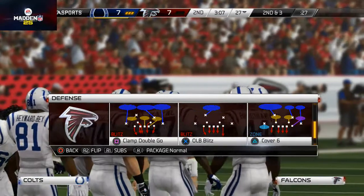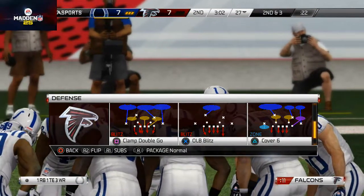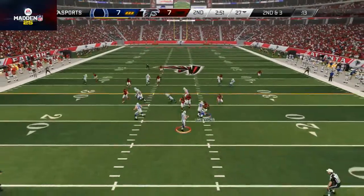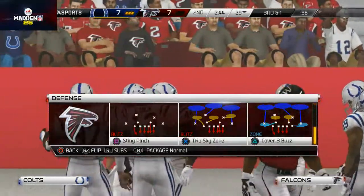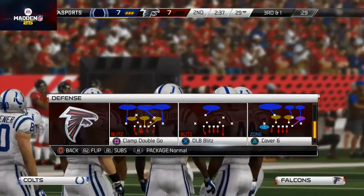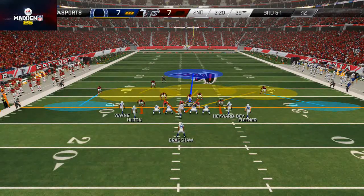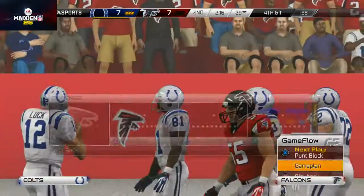Depending on what he comes out in, it might be the clamp double go or the sting pinch. He's going to stay with that three wide receiver look — I'm almost confident he's going to throw. I make some adjustments. He ends up running a screen but we had contain over there, and Croy Biermann did a pretty good job shutting down the screen pass. Third and one — prime time situation for the clamp double go. We're dropping flats on the outsides and coming down with a strong user control over the middle. He ends up passing and I was really close — lucky drop for him.